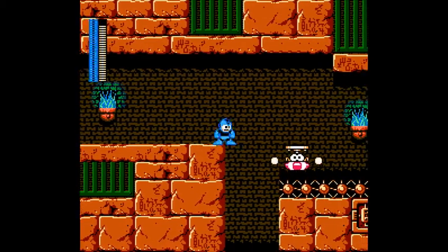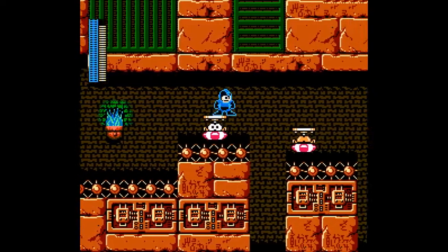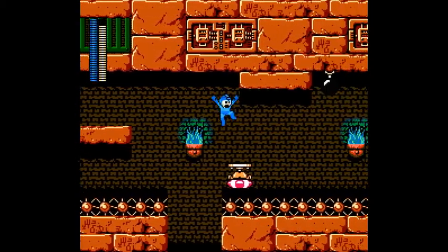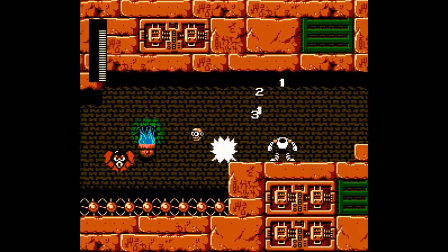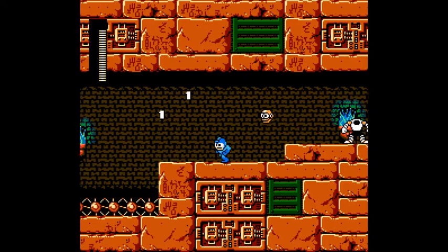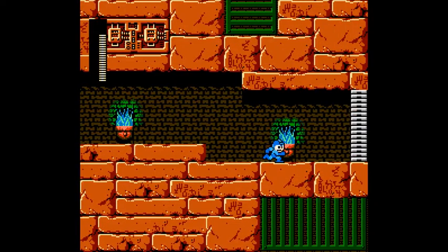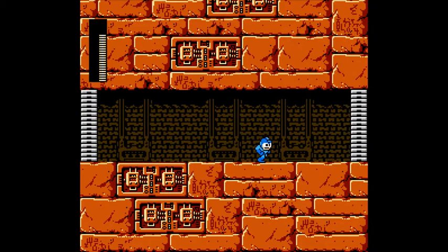I remember in Mega Man for the Game Boy, it took only one energy per shot — and that was if you didn't have the energy saver upgrade. Hey, don't knock me into spikes, please. That is very unfair. At least I don't die from just getting knocked into spikes like that, because that would be even more unfair.